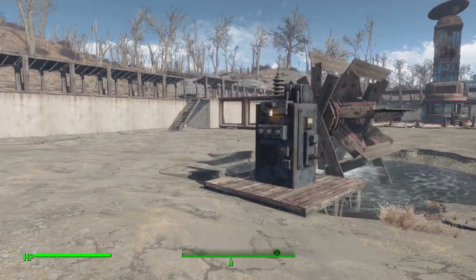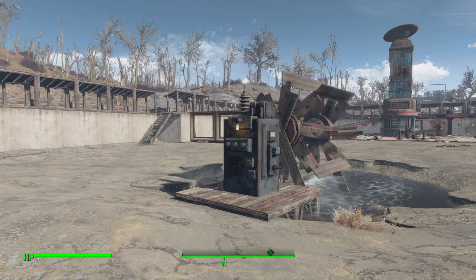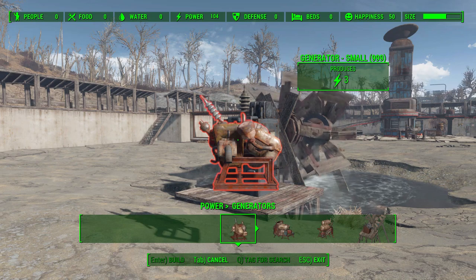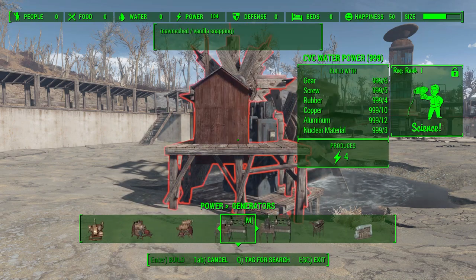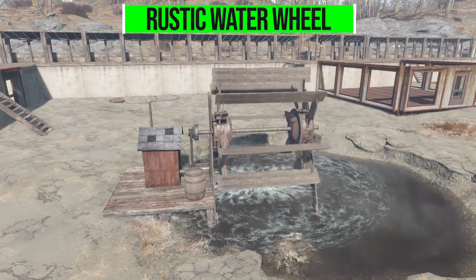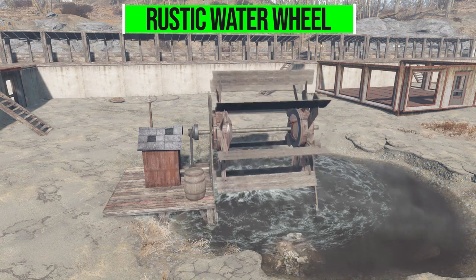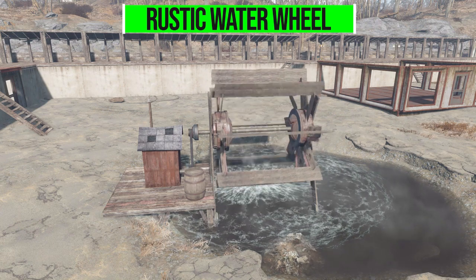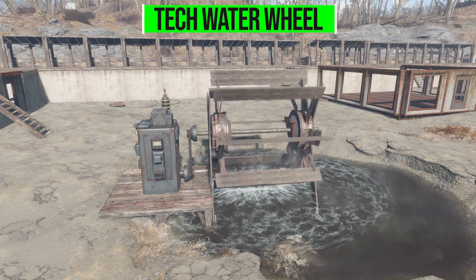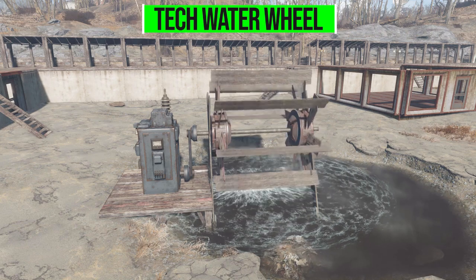So let's talk about what exactly we get with this. To build these wonderful new water wheels, you'll have to go into workshop mode, over to Power, and then Generator, where you will find these two lovely new CBC water power wheels. The first is somewhat rustic — it has what looks like a doghouse with a small power pole coming out of it, very post-apocalyptic. The other is a bit more technological, with what looks to be some sort of transformer rather than the weird doghouse thing.